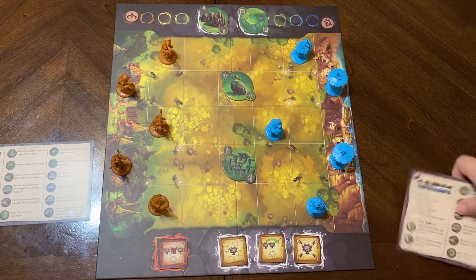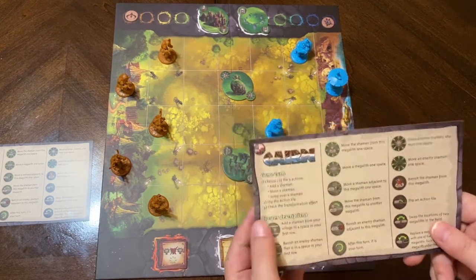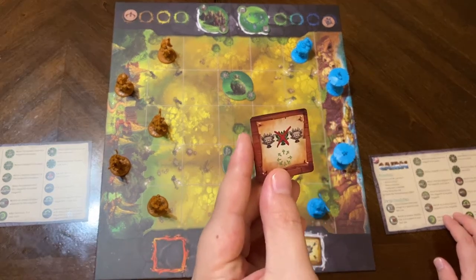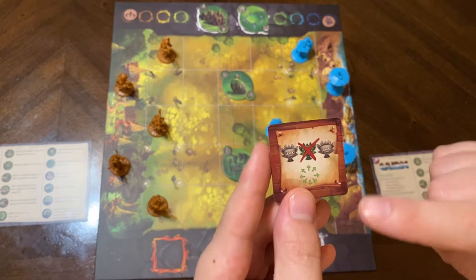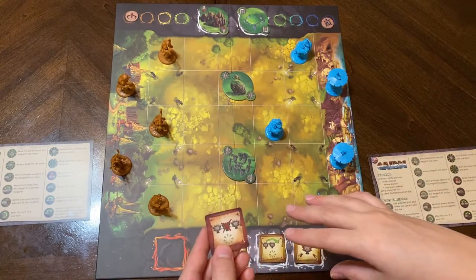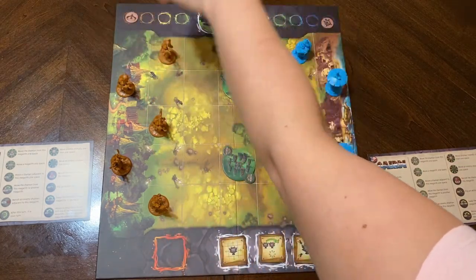So the game really involves thinking about what you're choosing to do, because whatever you end up choosing, the tile is gonna flip over to reveal the other action for your opponent. Once you're finished doing one of these three actions, you flip the action tile and check the effect to see if you've matched the scoring configuration. This is how you score a round — you align your shamans in this configuration, with an enemy in the middle. If you achieve that somewhere on the board, you score a point, tracked up here for each side.